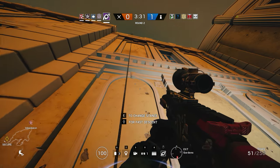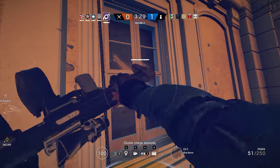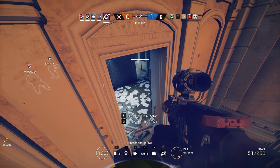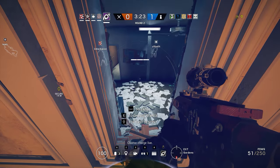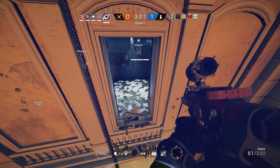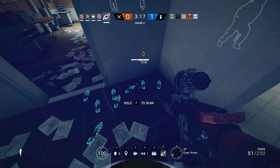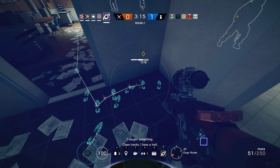What a bunch of dum-dums. I'll come upstairs and look for footprints. I'm seeing some footprints upstairs — there might be a roamer. They're in the small office. My game crashed — can you guys see me? Yeah, we can still see you. They are right below you. I have a trail.